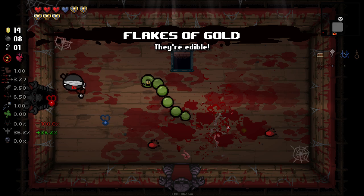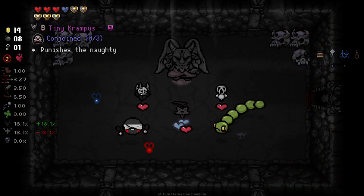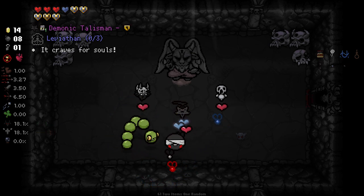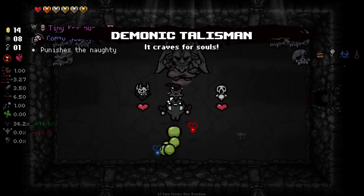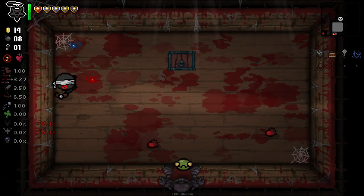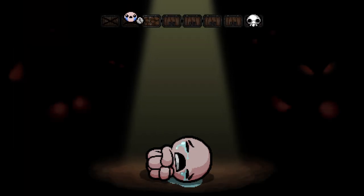I'm going to check Devil Deal because there are a few good orbitals in there. Honestly, all of these are really good. Demonic Talisman is going to kill an enemy per room for us — I think I'm going to take that. And Tiny Brim is a bit of protection as well as being able to shoot brimstones at enemies. But yeah, Demonic Talisman is pretty good here.